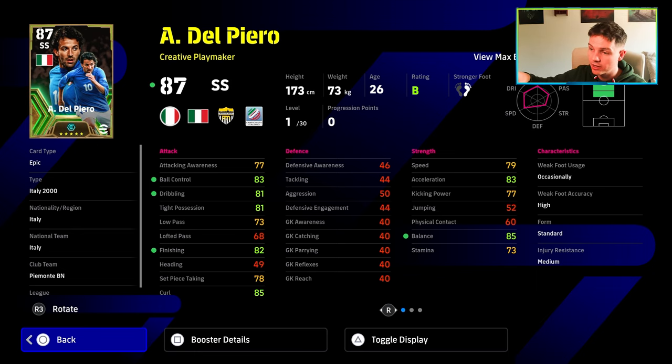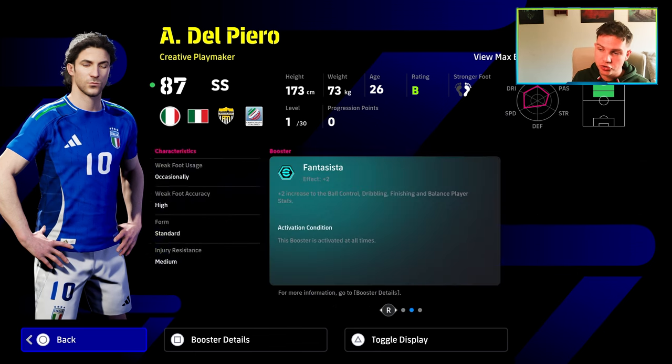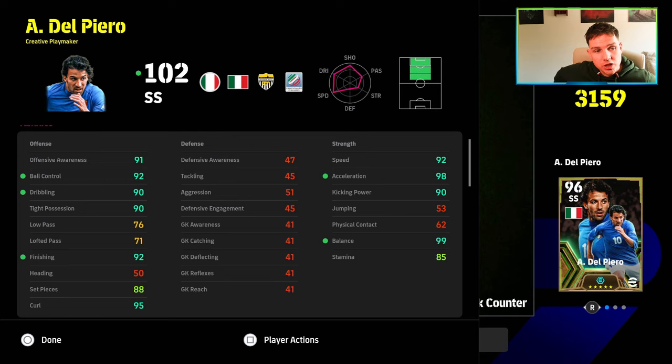This pack is going to sell like absolute hotcakes. Ball control, dribbling, finishing, acceleration, and balance — off the rip, this card is pretty much good to go without even leveling him up. He's got 30 levels, it's a 26-year-old Del Piero. The build here: 92 speed, 98 acceleration, 90 kick and power, 99 balance, 92 finish, and 95 curl, and then 90 plus for offensive awareness down to tight possession. His low pass and lofted pass being low is a little bit of an issue because he's a creative playmaker.